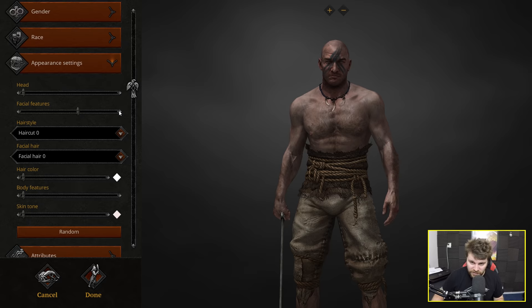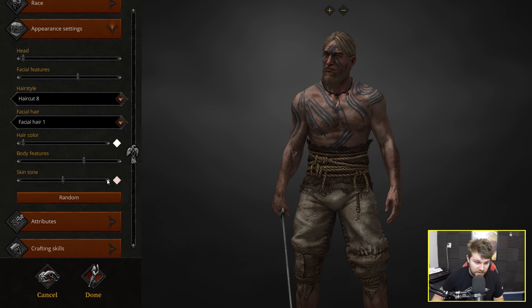Under facial features, you can have some face tattoos — there we go, he looks like a real warrior. Then there's hair colour and body tattoos as well. There are quite a lot of options when it comes to tattoos. I think we'll go with this one to match the face.